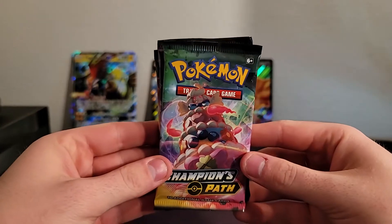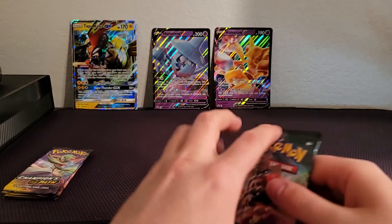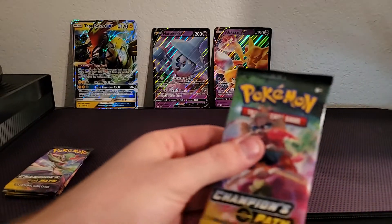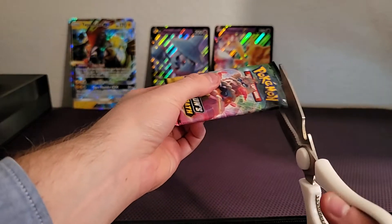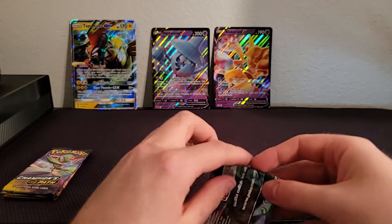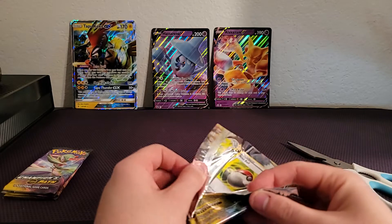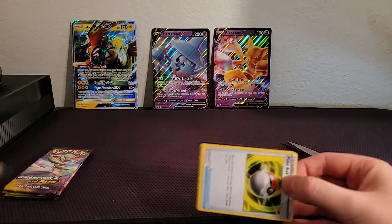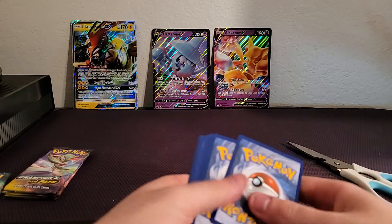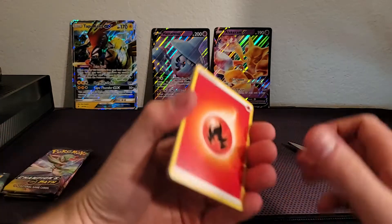So let's get to the packs. Champions Path has really excellent cards in this set. I'm going to tilt the camera down just a touch. Alright, go ahead and get into it. So I believe this is four to the front. The code card I'll put over here. Guess the energy — it's going to be a steel. Fire. It's okay.